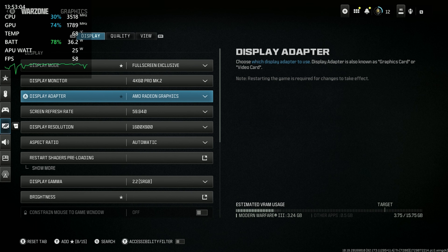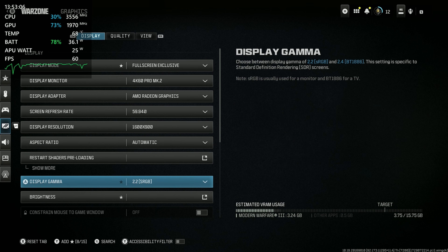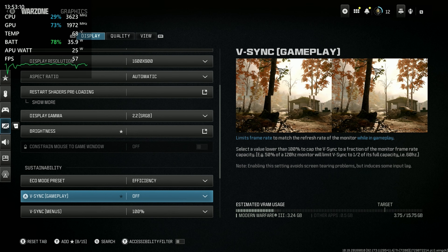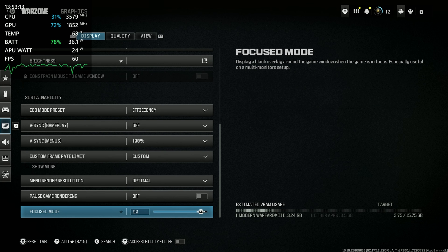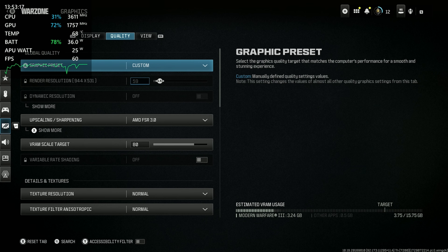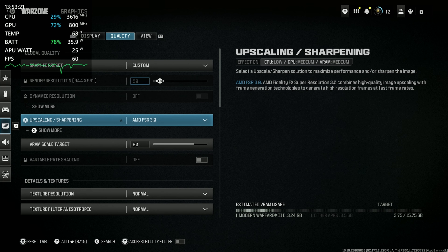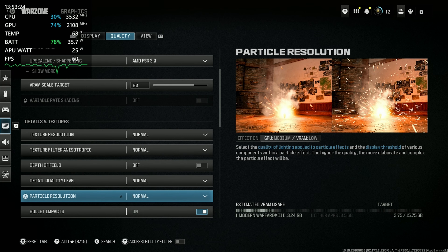Let's move on. We're going to drop it down to 900p, still use some FSR so it's not really true 900p. Let's go look at the actual quality settings now. We're still on FSR 3.0 and I've got it on quality. I think I just skipped right past it, but it's on quality.